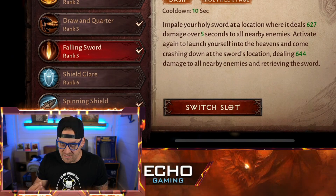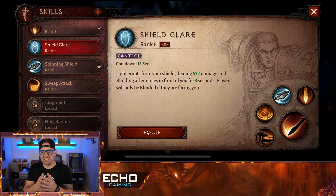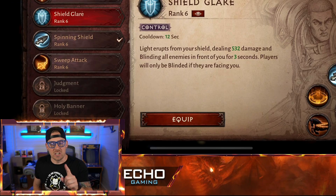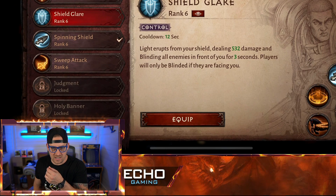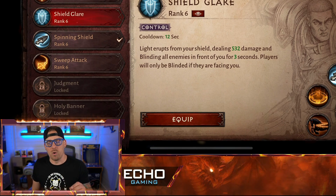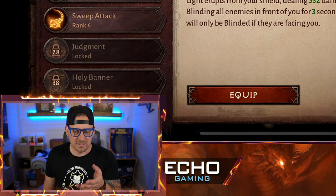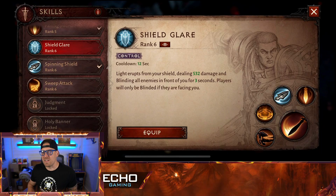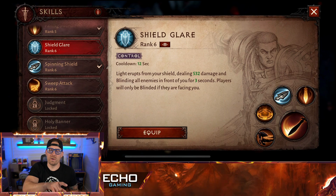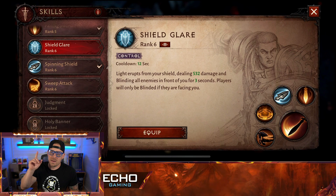We have Shield Glare, which is basically going to shine light at your enemies, dealing 532 damage and blinding them for three seconds. It's a good one — I like it because it does deal damage. We have it up to rank 6 already. It's not my favorite and not one I would put in front of the others I currently have selected. We haven't had it ranked up all the way yet, so it's not a good enough judgment yet. The blinding effect is cool — it puts you to safety for a little while — but not my best.